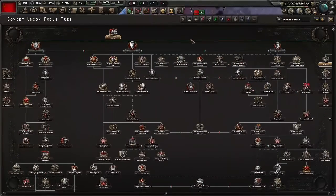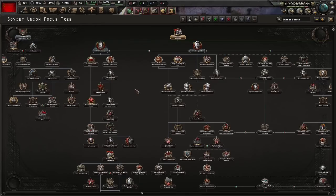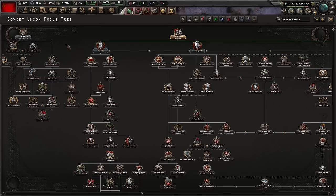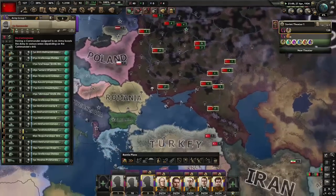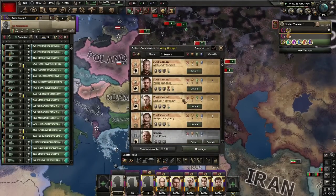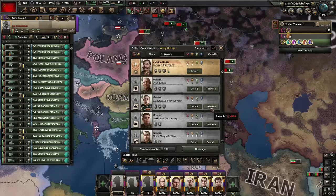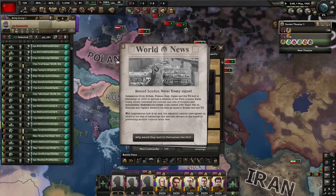Now we have to decide if we're going to go down via the centre, the left opposition, or the right opposition. I think today we're going to play safe and go via the centre. We're going to have to alternate between doing great purges and doing things like upgrading the army, but that should be fine. Since we are going down the centre, we are inevitably going to lose most of these field marshals, so there's no point keeping them around. We're going to need some new Chiefs of Staff. Let's promote Konstantin Rokossovsky to Field Marshal — a brilliant strategist, just brilliant.